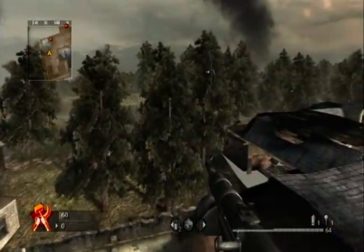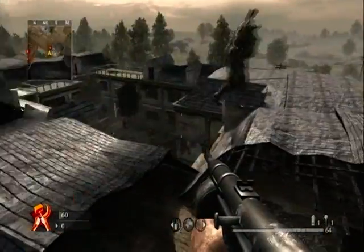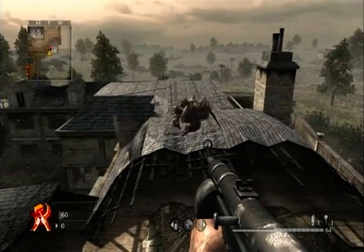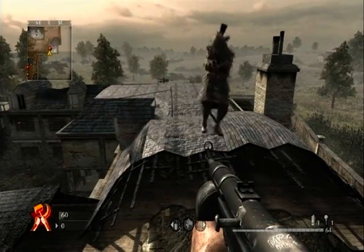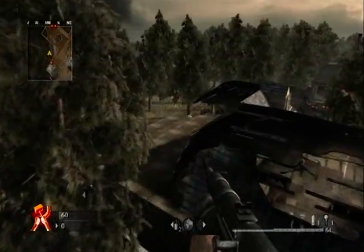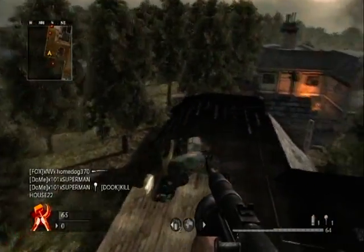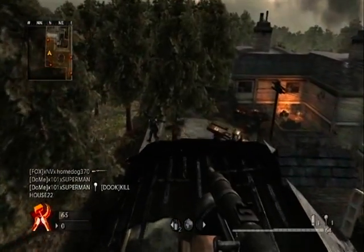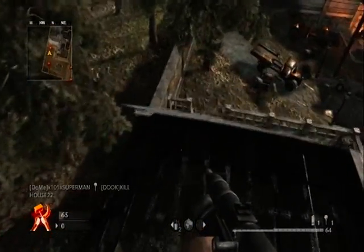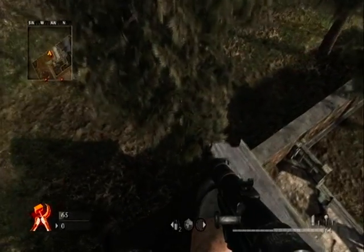Next I want to show you how to get outside the map. You want to go back to the original part of the roof you're on and walk over to where it's broken at the very end. Just gently walk over and fall down — once you're in there you're inside the roof.